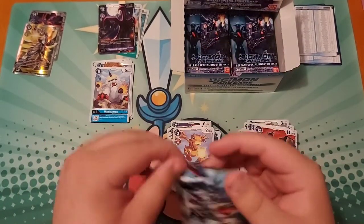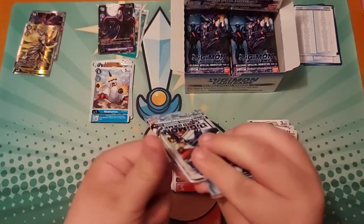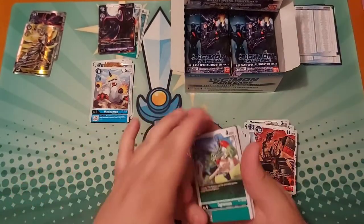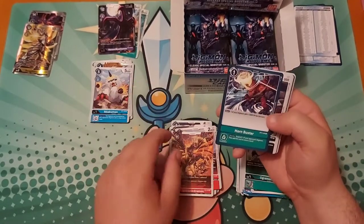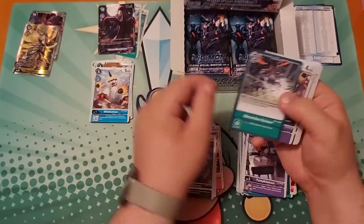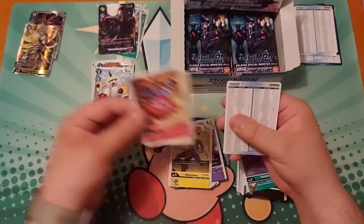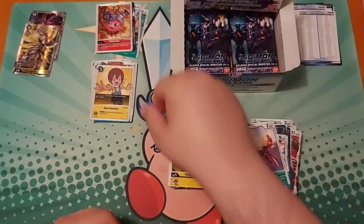I'll have to cross off anything I get a full playset of. I do not like the way these packs look — easier to open — and I watch these YouTubers open these and I'm just like, how do you guys do it so easily? Volcanidramon — wanted to keep one of. Definitely Toyagumon — I want as many of those as I can get my hands on, because of Season 1. I got Kairi and Yokomon! Yokomon goes up here, Kairi goes here.